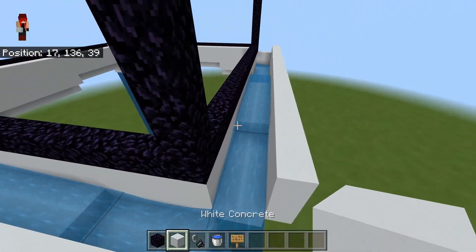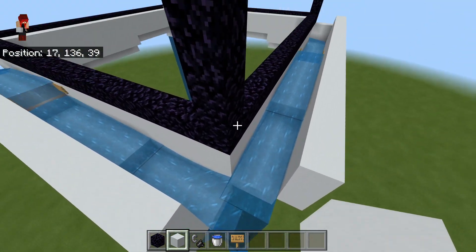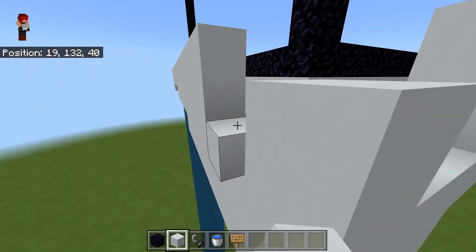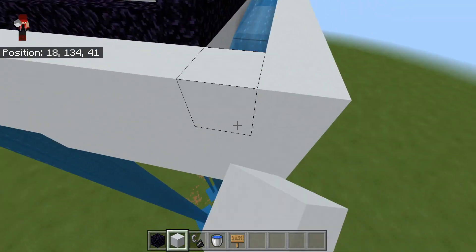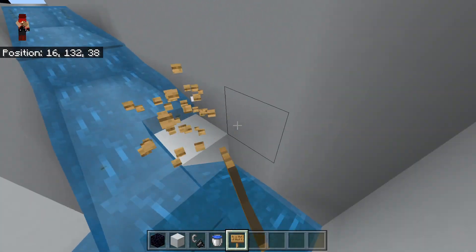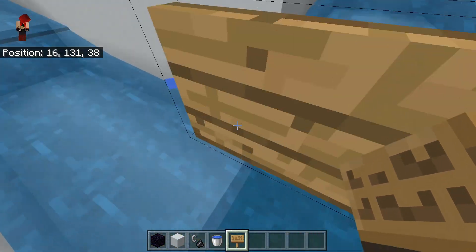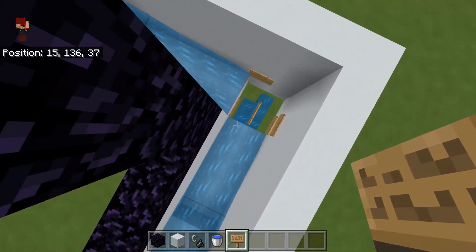Once you've gotten those built, we're going to do the corners — each one is a little bit different. For this first corner, both canals are on the outside of the portal, so it's one of the simpler ones. Just build out a little wall here, and then use signs to block off the water flow right here so the water flows to the edge but not in. Block it off there and there as well — that's how your signs should look.